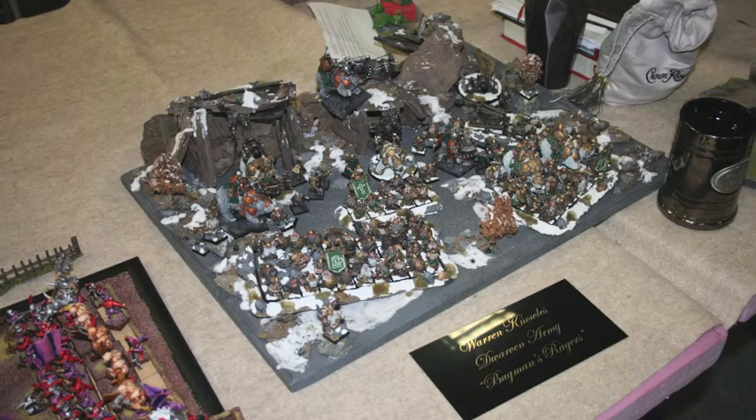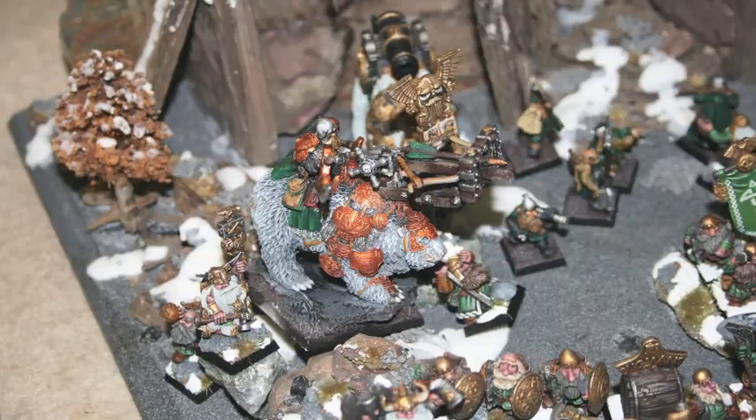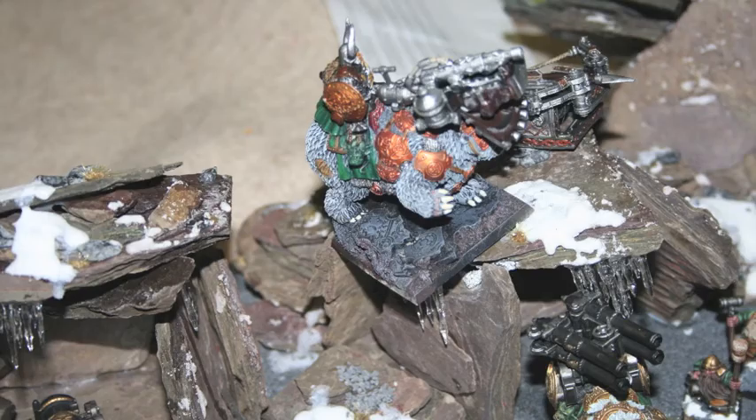Here's Warren's Dwarves — this is actually an opponent of mine from Game 5. You get big giant bears in the units, which are really cool. That's a unit of hammers. I think the people that do the winter effects with the snow do a really good job. Here's some more bears — they're both on top of a bear. It's a very cool themed army. There's another one — this one's got the organ gun on the bear.